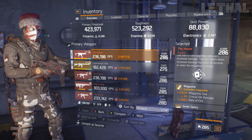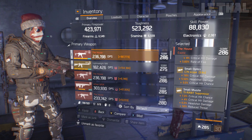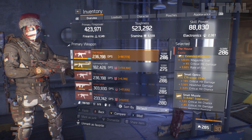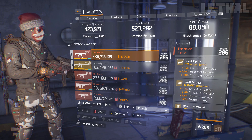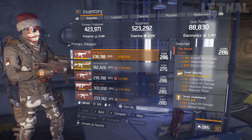For the weapon mods, I'm using everything with critical hit damage and crit chance. On my magazine I have rate of fire, which is really important. On the suppressor I'm using the Tyrant with crit chance, critical hit damage, and headshot damage. And for the grip, we have critical hit damage again.